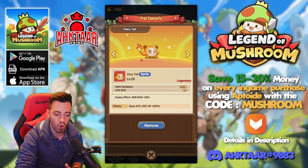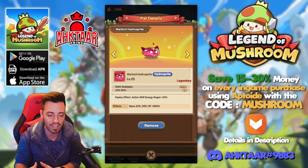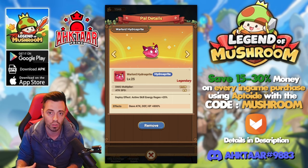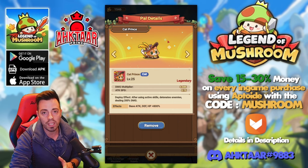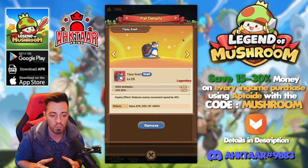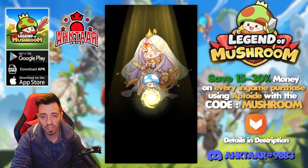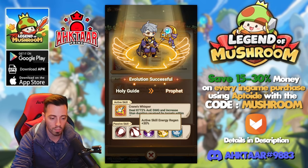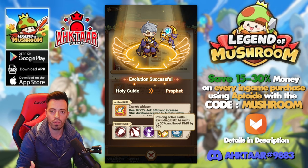That one is great for a mage - you are gonna have a ton of extra skill damage. That one helps a lot to reduce the cooldowns of your skills so you are gonna be able to use them more often. That one is great because you deal high damage to enemies every time you use a skill, and that one is amazing to reduce the movement speed of the target. I'm using a healer, so I'm getting my cooldowns faster, I have more attack, more skill crit, and more duration on every skill.